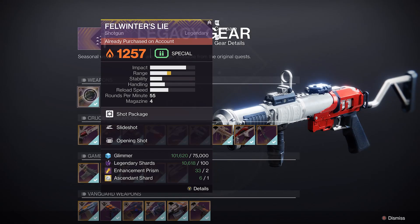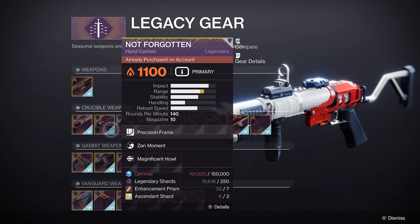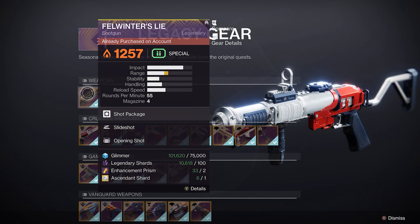The main focus is of course the Felwinter's Lie, so go pick it up if you haven't already and go use it in the Crucible. You have one more season to utilize it in end game content. That's about it for this video — thank you guys for watching, stay tuned for more videos, and I'll catch you in the next one. Peace.